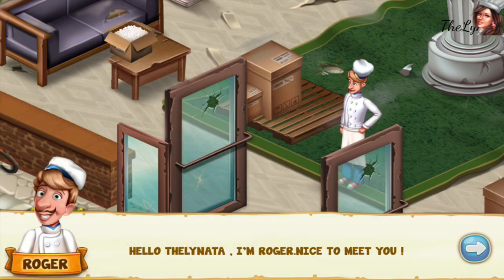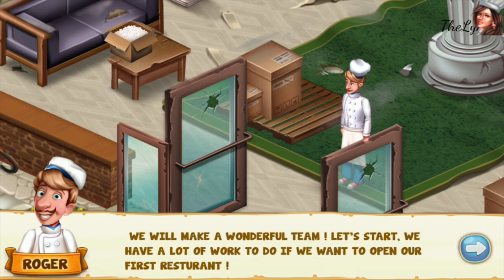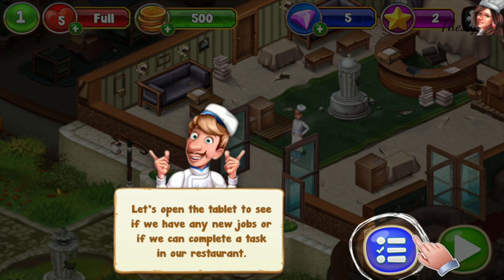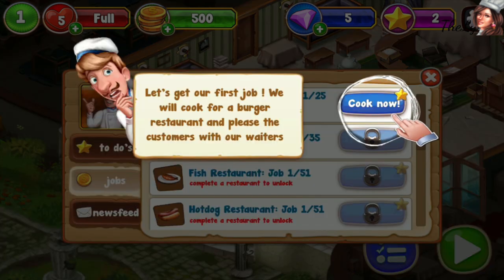Hey, hello Delinata! I'm Roger, nice to meet you. We will make a wonderful team. Let's start — we have a lot of work to do if we want to open our first restaurant. Let's open the tablet to see if we have any new jobs. Let's get our first job — we will cook for a burger restaurant and please the customers with our waiters.